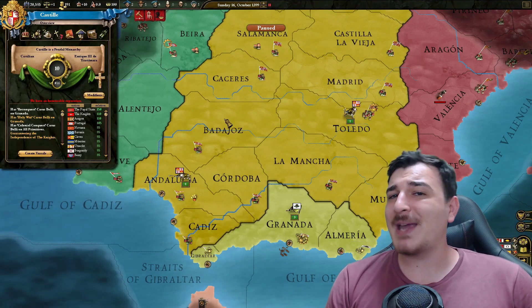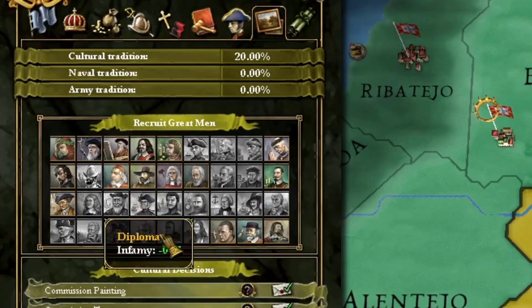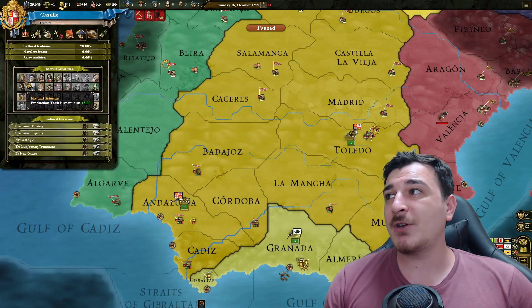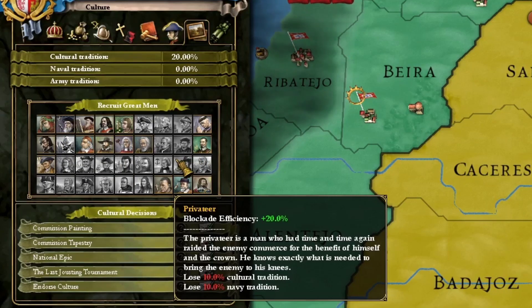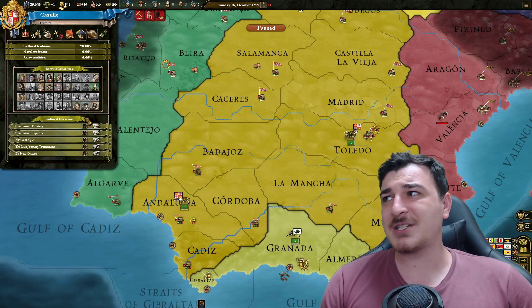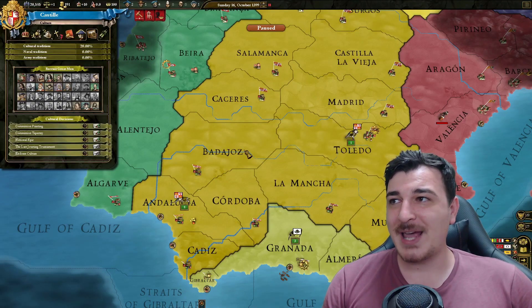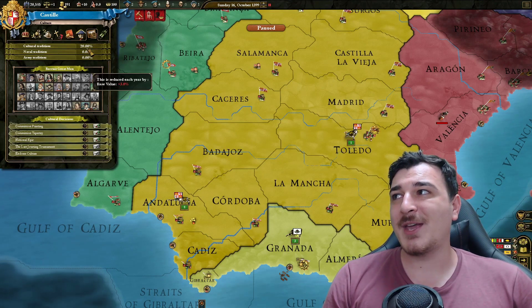Before we declare our war on Granada, let's see some basic features that this game has that I really wish were in EU4. First off, I really miss the cultural tradition and the ability to recruit advisors from this screen. You have all the advisors on this particular screen, and you need to spend cultural tradition to recruit them — they don't cost money, they don't cost mana points. You can get cultural tradition from commissioning paintings or tapestries, which offers yearly cultural tradition, or from national epics and events. In EU4 we only have army and naval tradition, but I really wish this was ported over.